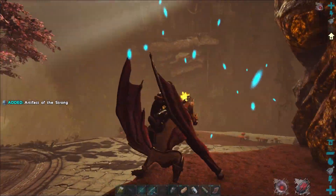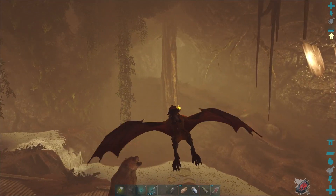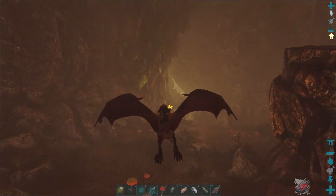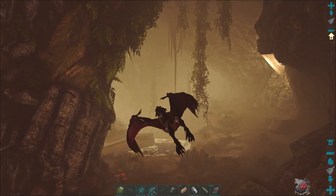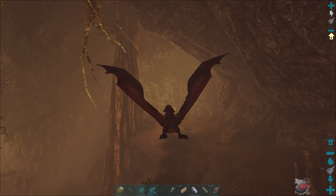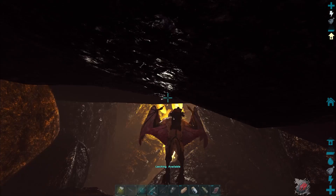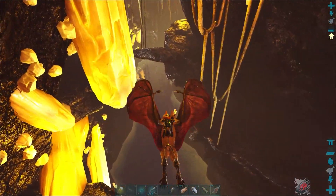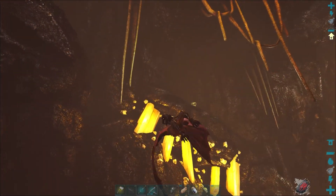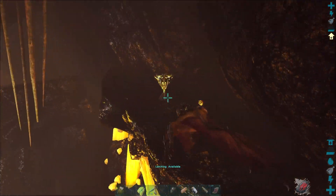Usually we get two loot crates spawning in this little cavernous area and now we're going to head up. We came in that way, and by the way I've never seen any creature spawn in this particular area so it's usually a pretty safe place to hang out. We can fly up this little pathway and down into this area and we'll usually get one or two loot crates. There's one up here right now and dismounting from these things is a little tricky.